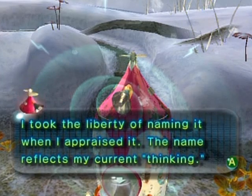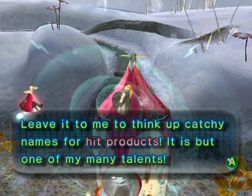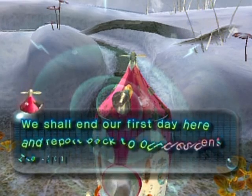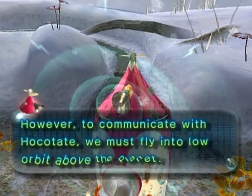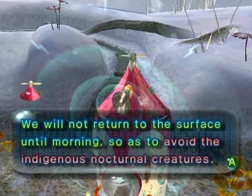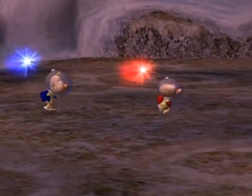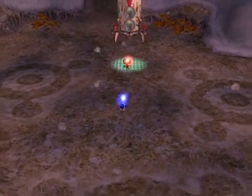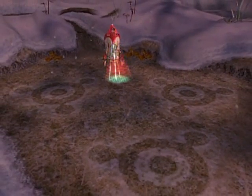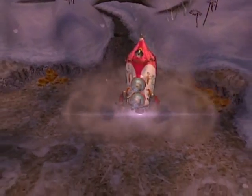'I took the liberty of naming it when I appraised it — the name wraps my current thinking. Naming catchy products is but one of my many talents. We shall end our first day here and report back to our President. To communicate with Hocotate, you must fly into low orbit above the planet. We will not return to the surface until morning, so as to avoid the indigenous nocturnal creatures.' Let's get off the planet before we're eaten. First day is complete!